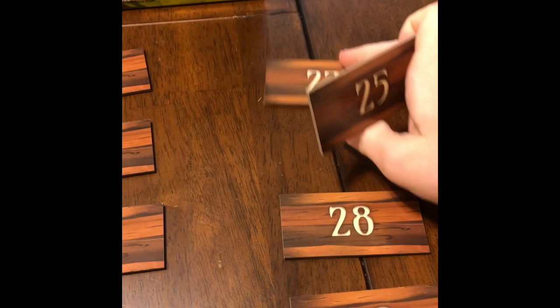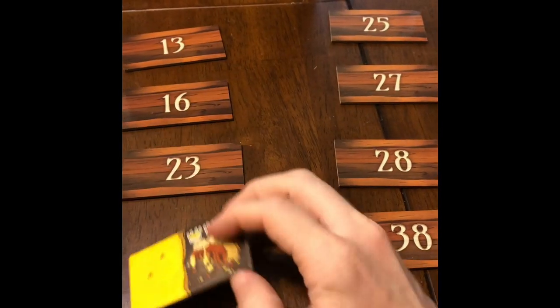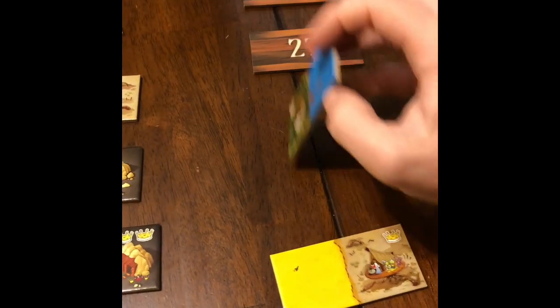Once they're in the right order, you're going to flip them over and get them ready. Now, if you notice, each of the dominoes have two different types of terrain on them. This is important later on in the game — there's grass, forest, plains, etc.